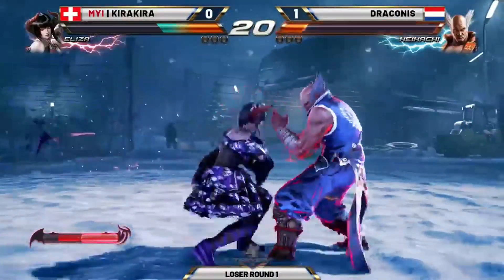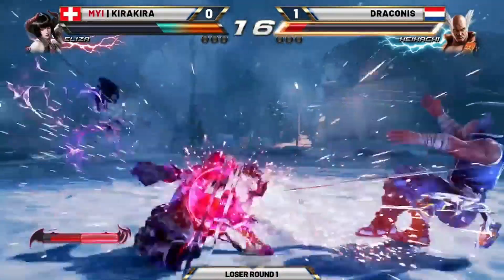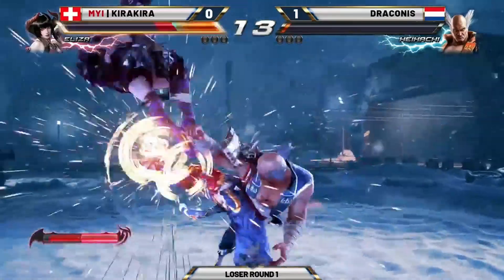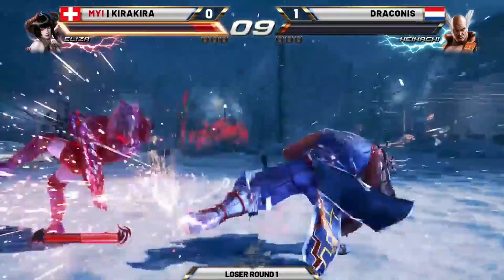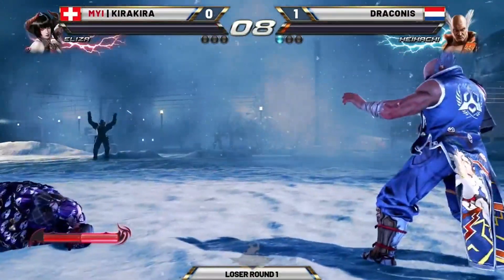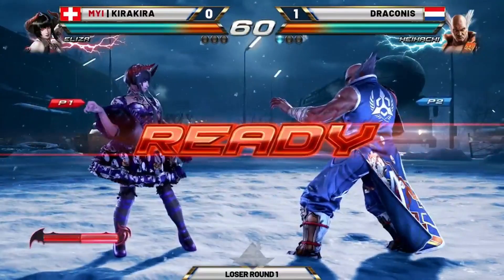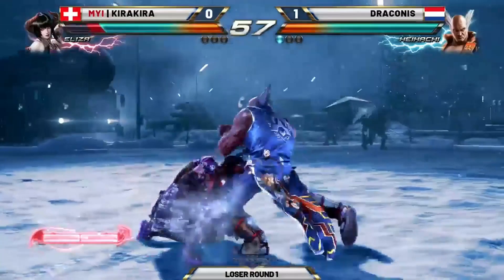You see him threatening with the back two, trying to bait out that Rage Drive. It comes out now — really nice. Time's going to be a factor here. It feels like a carbon copy. But wow, he hit Eliza at the tip of the screen — he's like close to the kill — and the risky bet paid off big for Draconis going for the crouch dash down three. Yeah, it seems like all of Draconis' reads and all the risks he's taking are paying off.